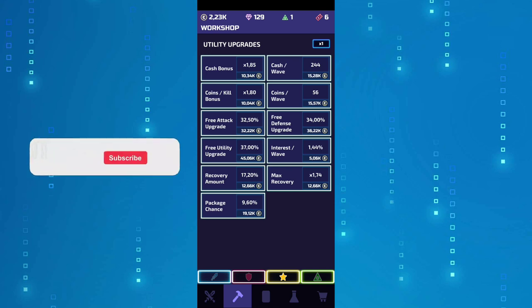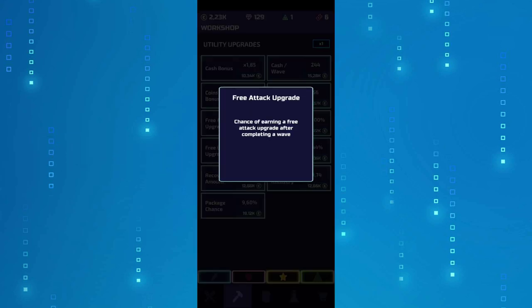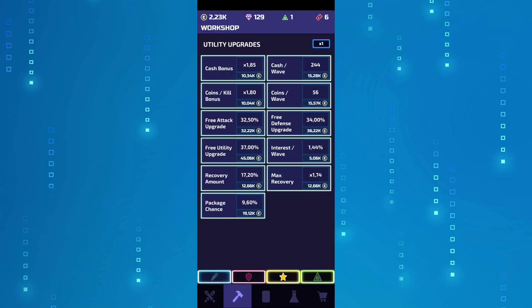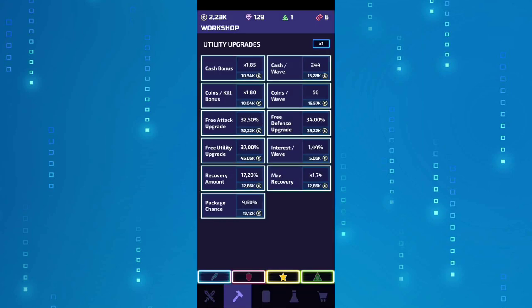In the game, when you're trying to pass wave by wave, these will offer you the opportunity to get a free upgrade depending on which section you're in. For example, the free attack offers you a chance of earning a free attack upgrade after completing a wave. The defense works the same way — every time you complete a wave you have the possibility to get a free upgrade.